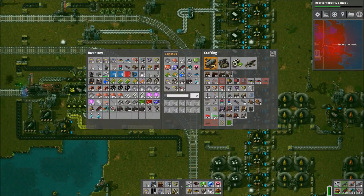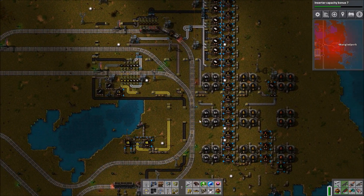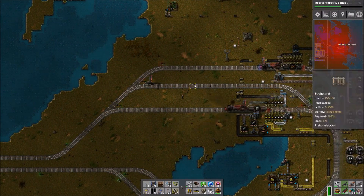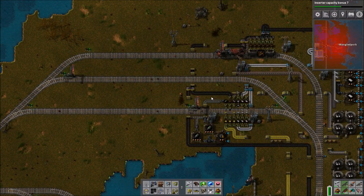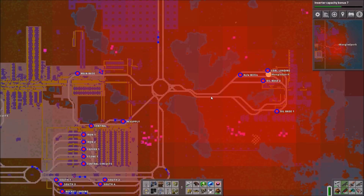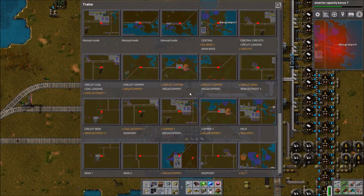We have the core supply set up but we still have three and a half cargo wagons to go. The next item on the list is plastic, so we make our way over to the oil outpost to set up a new train. I got the first bits of the framework set up in the last episode but we ran out of time, so we'll continue it now. We've basically extended along the tracks to make a lot more room to actually work in.